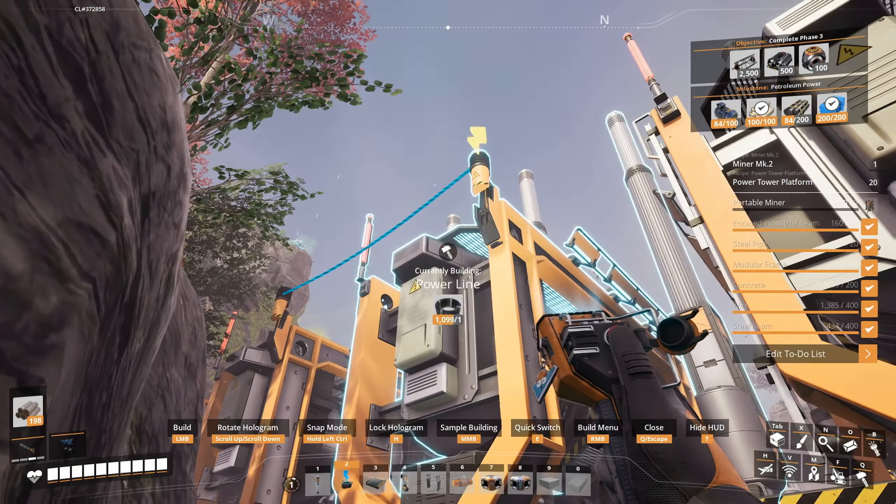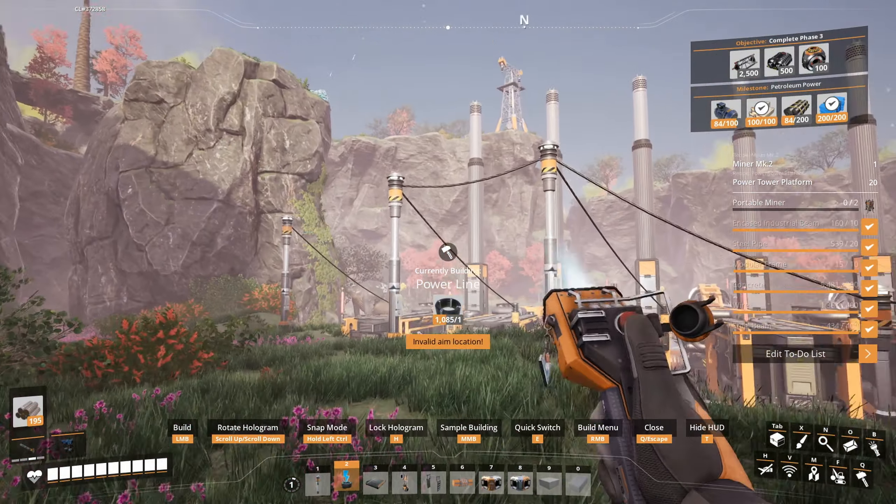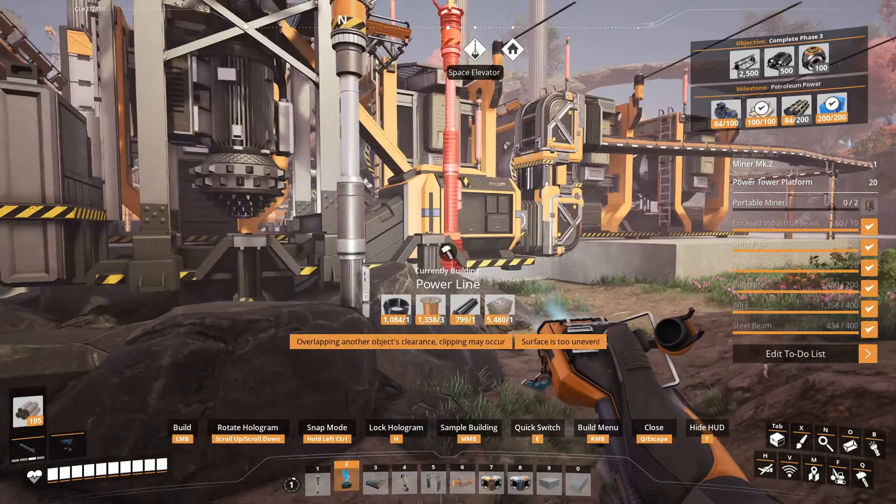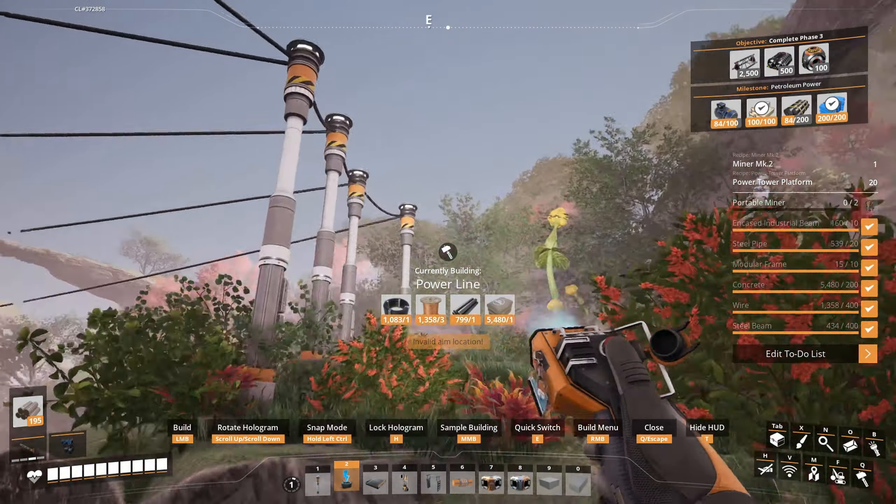And we'll just connect them like this. Let's bring it up here — six, seven, and eight. Our inventory's full, so we'll just connect these up, and then we also have a power pole here.